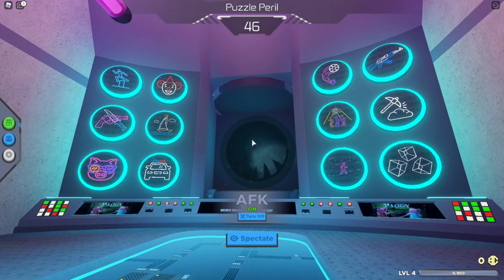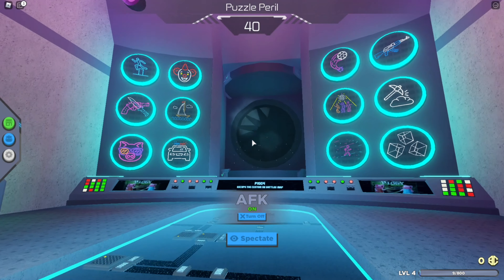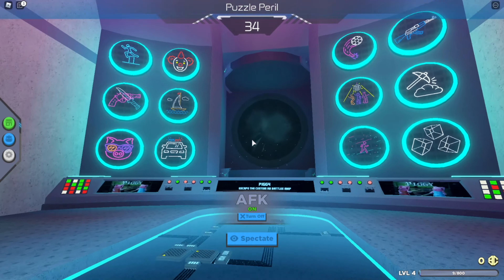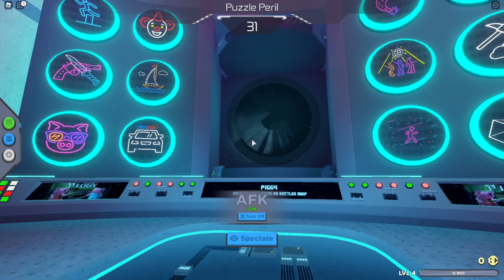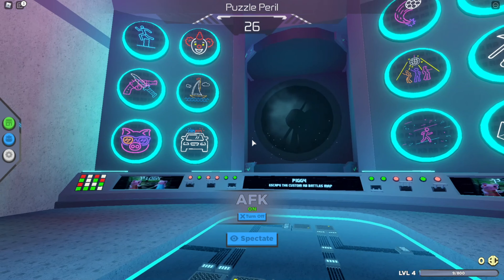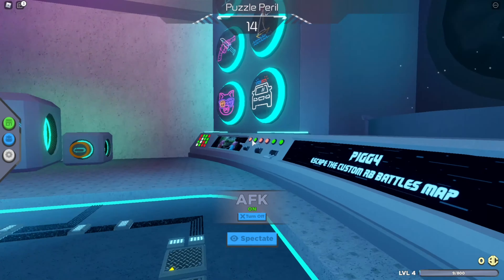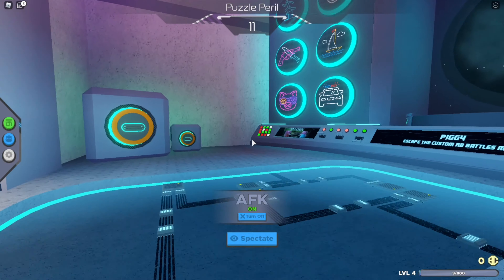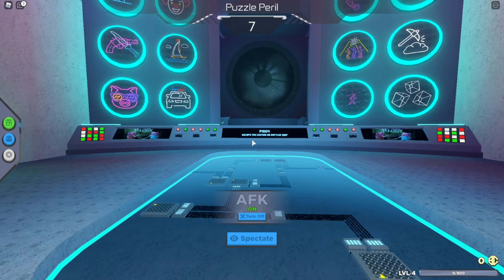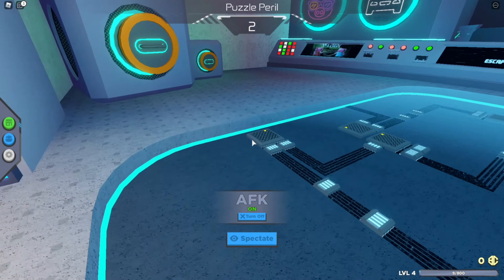To escape the Piggy map, you need to unlock the door after getting the red key — I think there's a green key door — then go up, do all the wrench puzzles, and climb the ladder. There will only be one winner so you need to be pretty fast. You also only have about 10 minutes like a normal Piggy map. If you don't win the first round, you'll need to try again until you win.